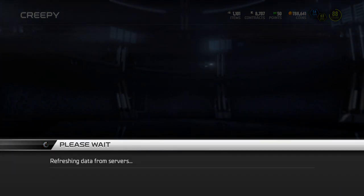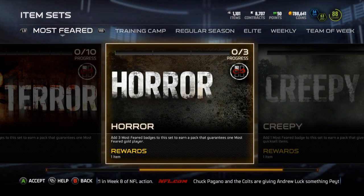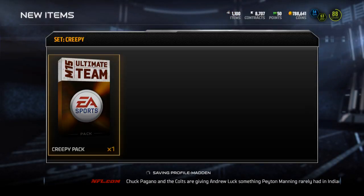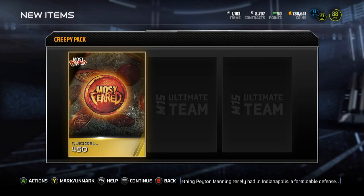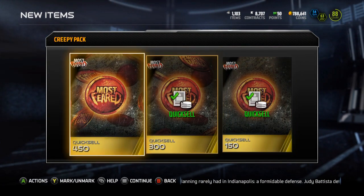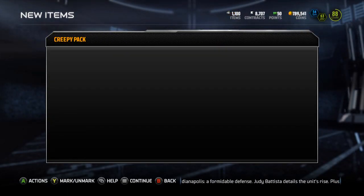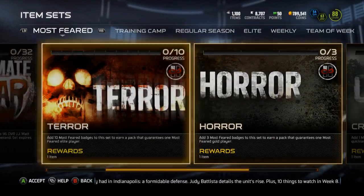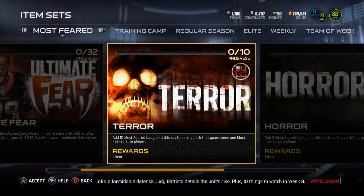A whopping 4,300 coins — I wonder what the max you can get in that is. I'll do one more just for fun. If they only release one solo a day then Monday would be the next chance anyway. Look at that — 900 coins. I'm gonna stop doing those because I want to save for the elite. I probably shouldn't have done those anyway.